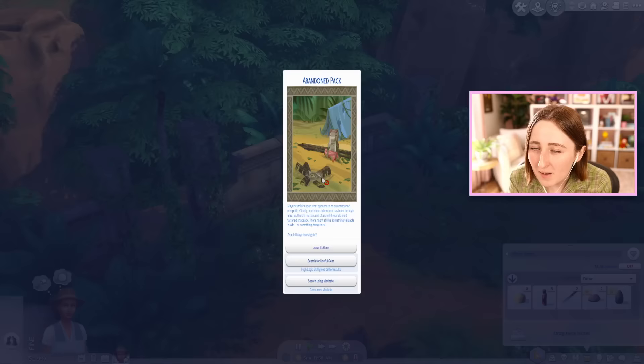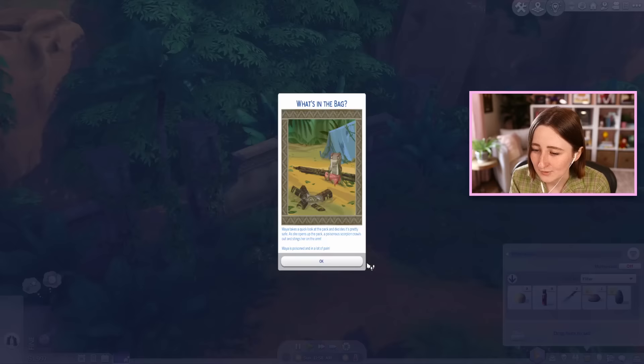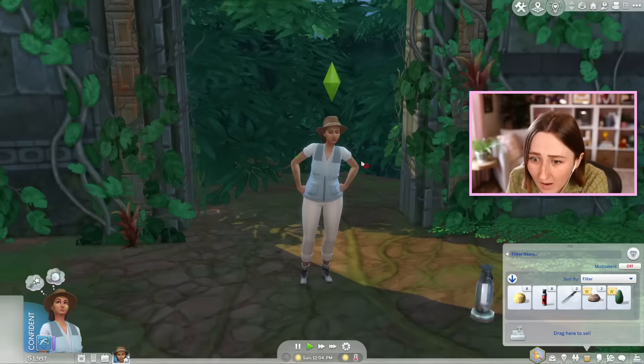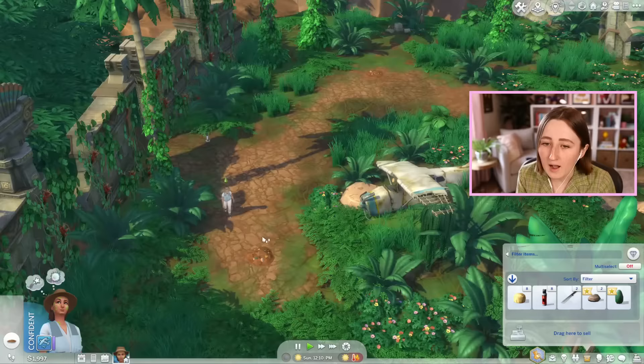Abandoned pack! Maya stumbles upon what appears to be an abandoned campsite — a previous adventurer had been through here, as there are remains of a small fire and an old tattered knapsack. There might still be something valuable inside, or something dangerous. Should Maya investigate? I'm not using the machete option because I don't want to consume it. We could search for useful gear but we don't have a high logic skill — in fact we have no skills. Maya takes a quick look at the pack and decides it's pretty safe. As she opens it, a poisonous scorpion crawls out and stings her arm. Maya is poisoned and in a lot of pain. That's the deadly poison! Are you serious? I just started! This is fixable if we research the cure, but I might just let it happen — I think it might be fun.